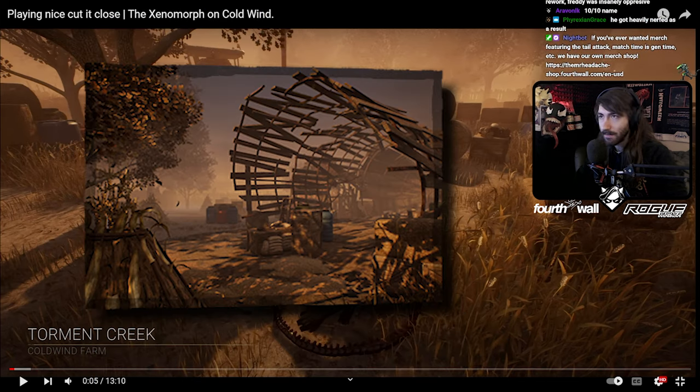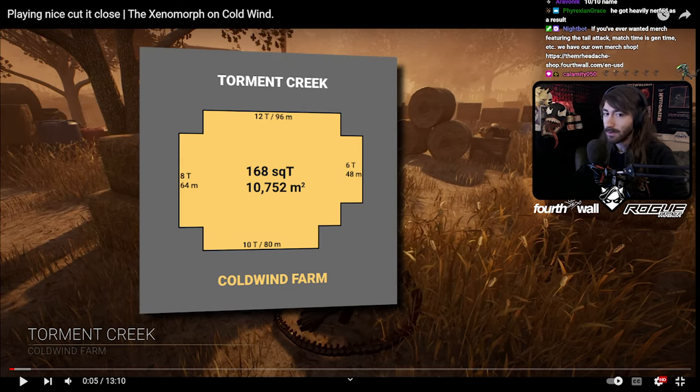You are on Tormant Creek, which is a pretty rough map for killer in general. The Fallen Silo is a pretty oppressive main building. It can spawn multiple pallets straight into it. It's particularly bad for Xenomorph because no control station spawns there — you have to use a cut coin to get one there. Unless you brought one, you don't get one. The only real benefit to this map for killer is that there's a dead zone on the left side of the map. Other than that, you're just kind of hosed.